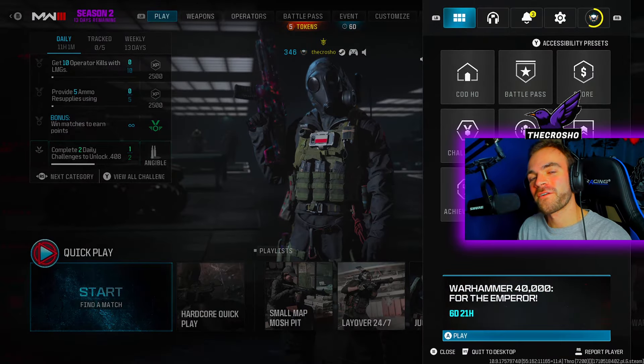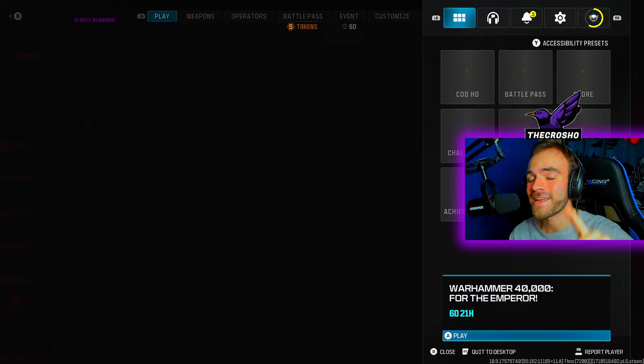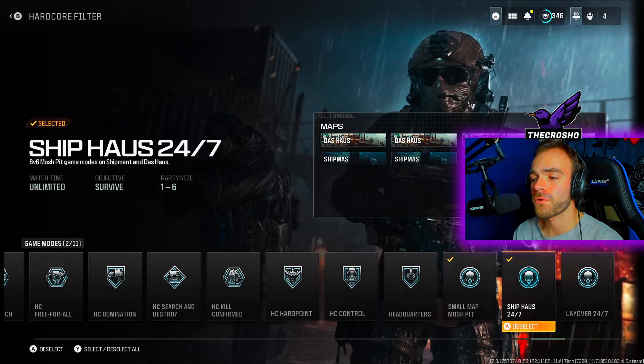Welcome back to another how-to video. Today we're talking about how to get 20 operator clean kills with iron sights equipped to a recommended marksman rifle, and I'm going to show you how to do this in one simple game. In order to do that, we are going to go to the hardcore playlist and filter for small map mosh pit — Ship, Haze, 24/7, whichever one you prefer.